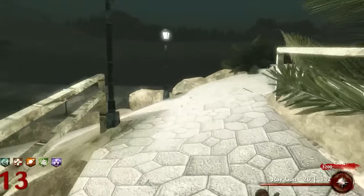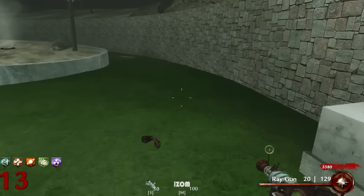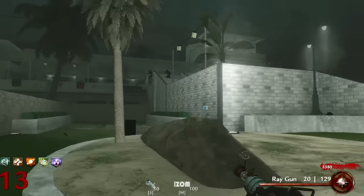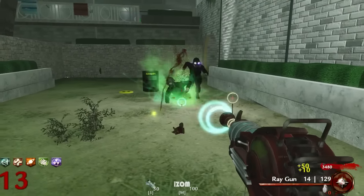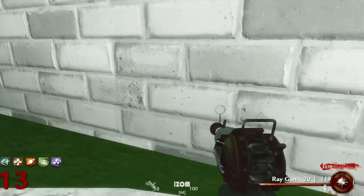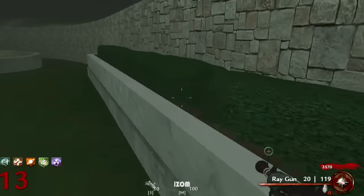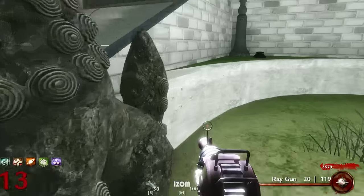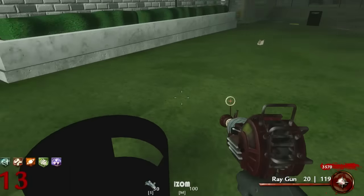Here's the third rock. We don't take any fall damage now because of PhD Flopper. We found the tripod for the turret in the tennis court, but we still need to find the bag of balls. Where is the bag of balls?